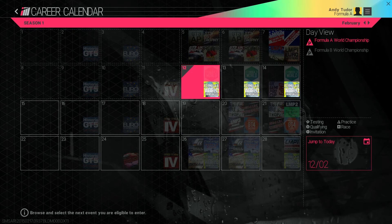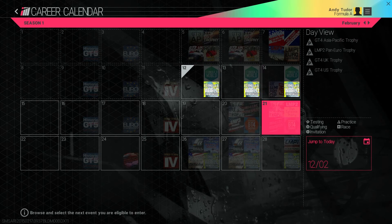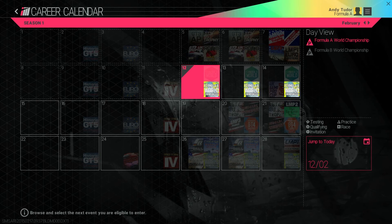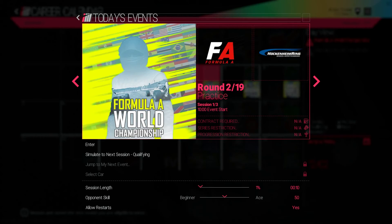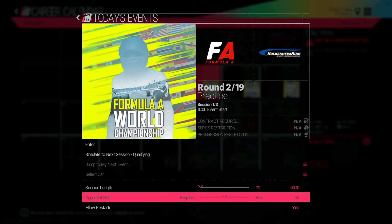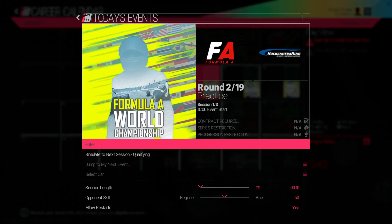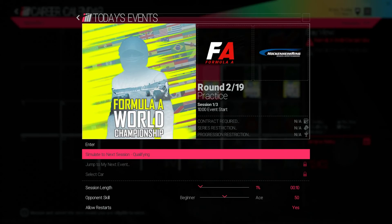Jump into your career calendar and you'll see all the events scheduled that season — this should be very familiar to fans of sports games and those that follow motorsports in real life. Select a day and you'll get more detail on it along with your eligibility and the ability to set the length and difficulty. This is just another example of how Project Cars caters for veteran racers and newcomers alike. The first event this year is a practice session at Hockenheim — you can either play that event or simulate it and move on. Let's move straight to the qualifying session, which we'll cover in the next video, so stay tuned.